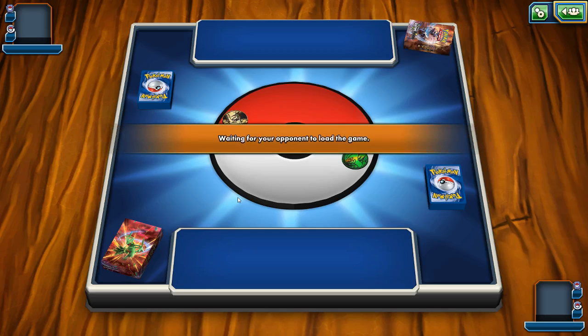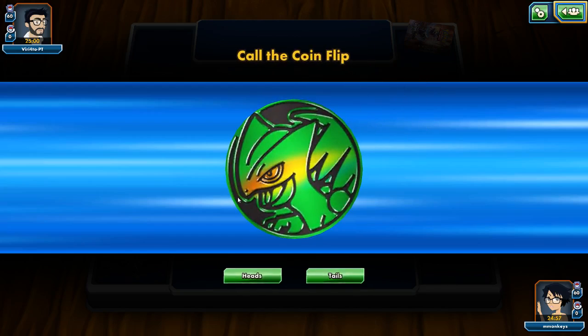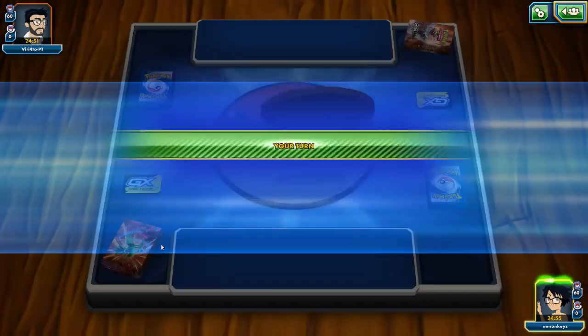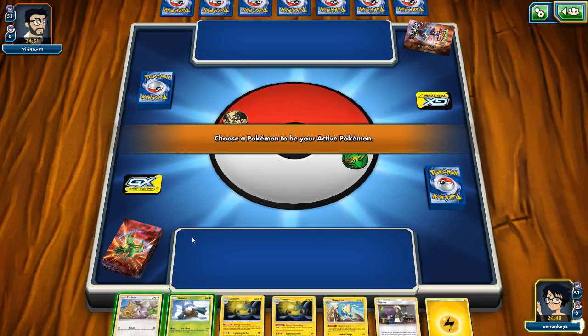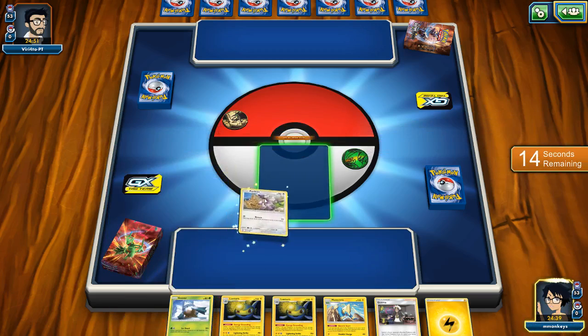So it looks like we're going against Garchomp. Oh man, these Garchomp decks used to eat me alive before this thing came out. Let's go for tails — lost. Hopefully we can go second. I really don't like these Garchomp decks. They're tough to play against, but it looks like we're going first, which does not really matter because we do have our Manectric in hand. Unfortunately we're not going to be able to put him on the active spot right away, but we will be able to put Furfrou out there.